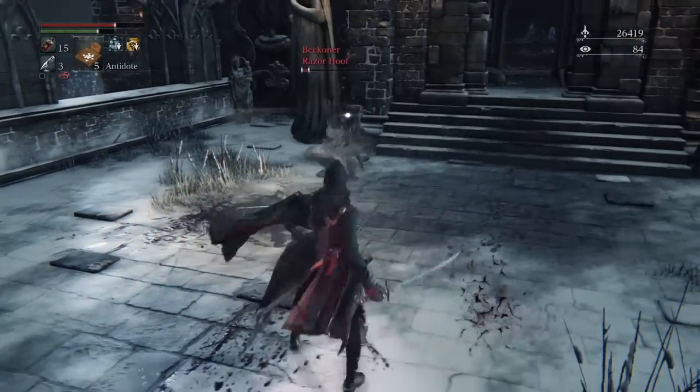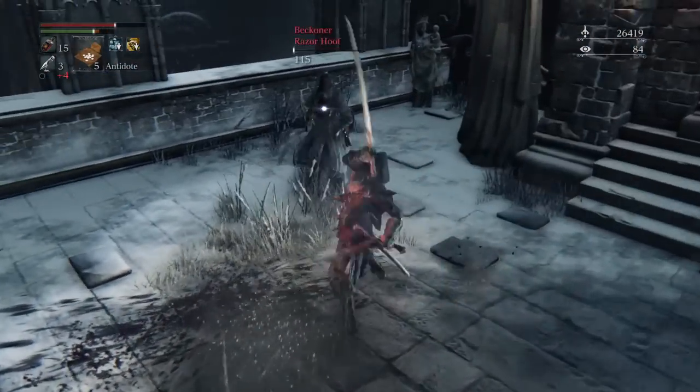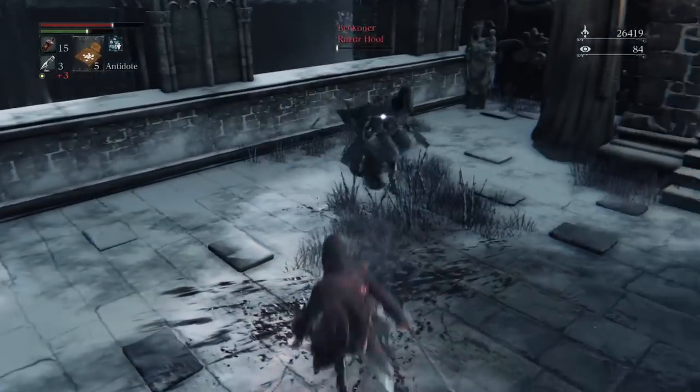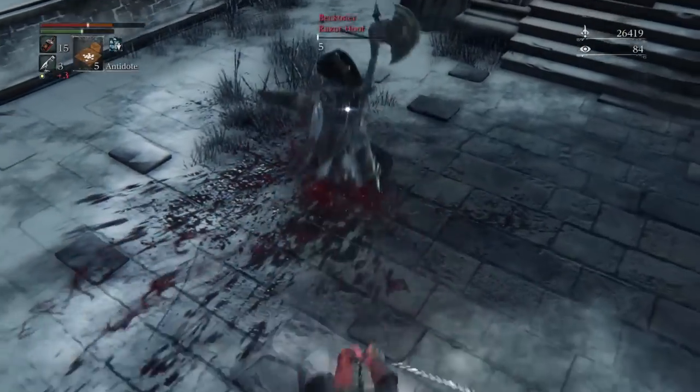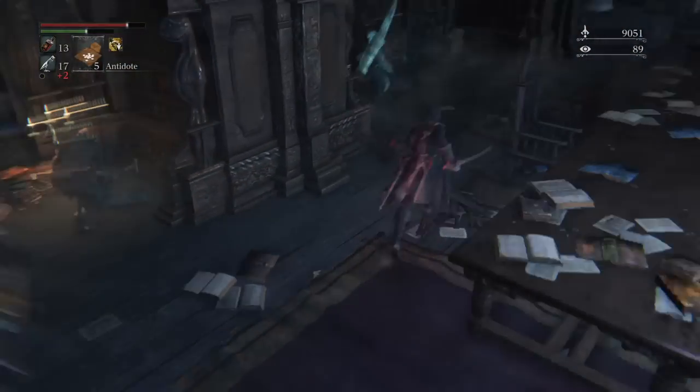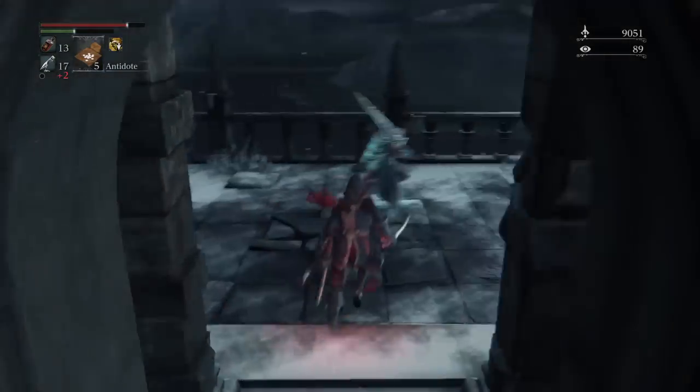The Chikage requires 10 in strength, 14 in skill, and 12 in blood tinge. It has a scaling of E in strength, B in skill, S in blood tinge, and D in arcane. If you ever want to change it to arcane damage, it'll have D scaling. So it is a blood tinge slash skill weapon.